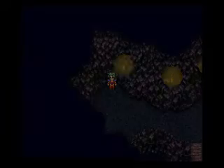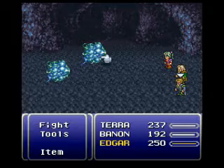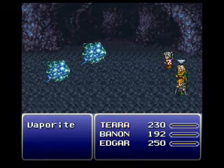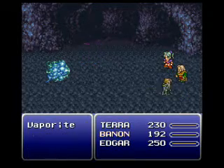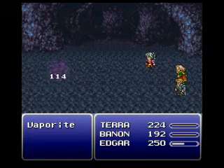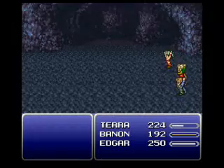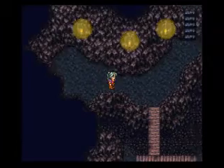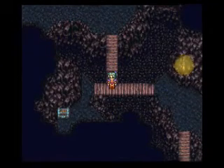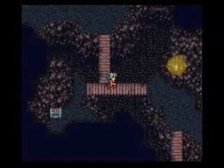We're pretty much just about done with the current scenario. I may as well just show this fight — we got some Vaporites. You know what, I don't even care if Bannon fights — that's how little I care about these guys. So yeah, we take out the Vaporites just fine. This scenario is pretty much just about over already — it's the shortest of the three. Again, these treasure chests are still the same as before; it's still quite a ways away before they upgrade into something better.